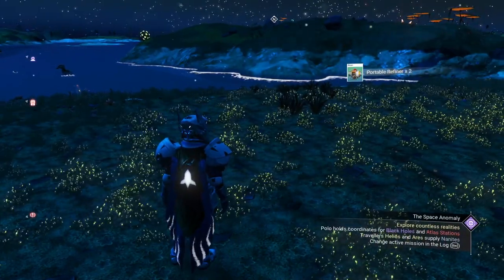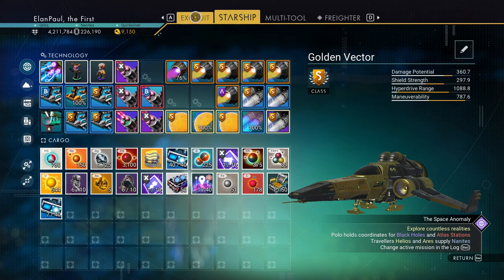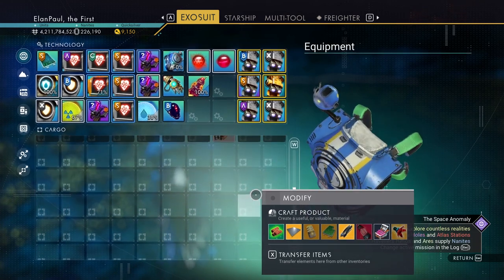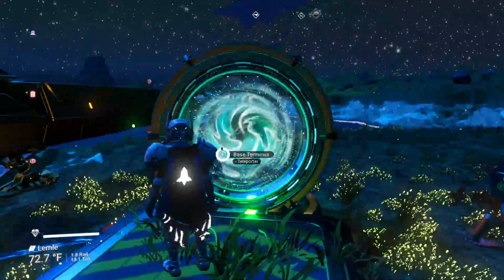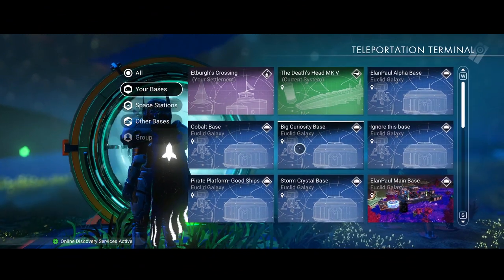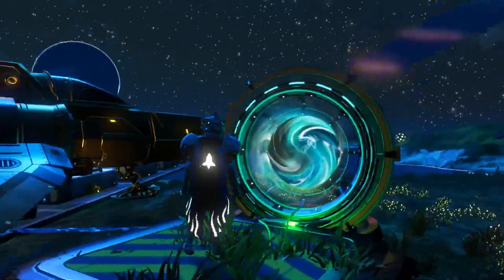What else did we need? We needed some ionized cobalt, which we should already have on our starship — actually, I think I put them on my personal. So why don't we go get some? The purpose of this is we're going to go to another base. I found a system with, I think, four different planets in it that provided all the materials, minerals, and stuff like that that I needed.